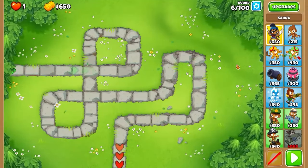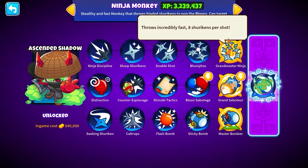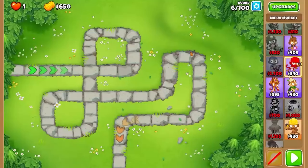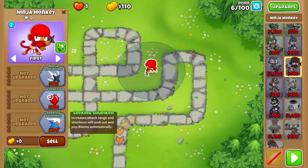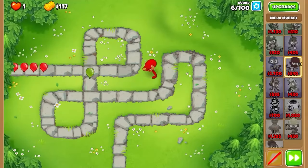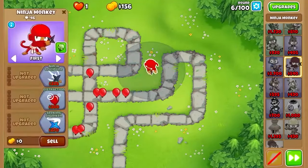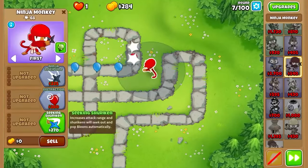What's up guys, this is a banging video today. We are going to try to see a 555 Ninja Monkey solo on CHIMPS. We'll probably need to use some buffs along the way and we're just gonna test it out. We're gonna place him right in the middle and then probably get seeking shuriken as soon as possible. Of course, this is definitely a mod because there's no crosspath pass and we're going to BT6.